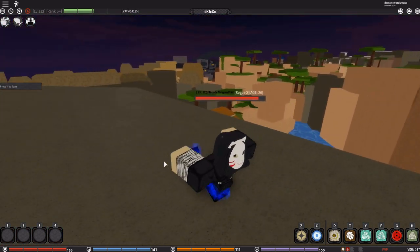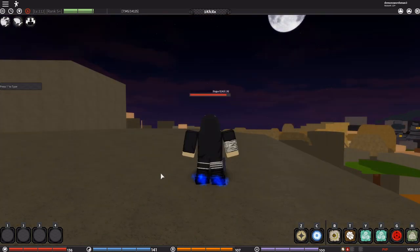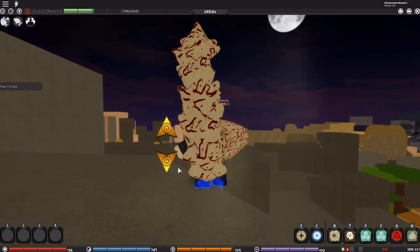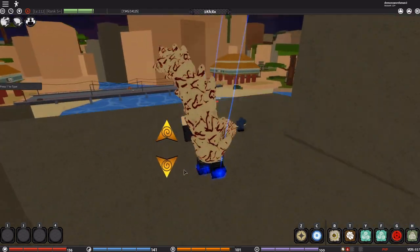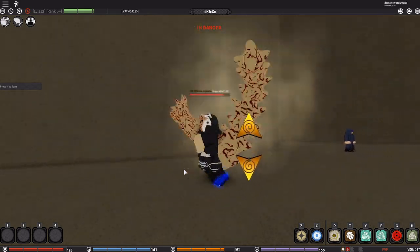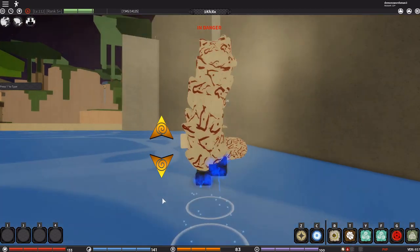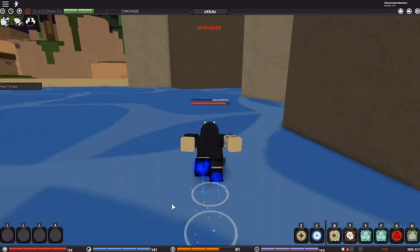First we're gonna do the showcase and then I'm gonna show you how to get it. Let's activate it — this is the Shikaku mode. You can do like a speed glitch right there, but this is the Shikaku form. It's pretty cool. I love how I made it half. You get to use jutsu when you're fighting — it's pretty OP actually.